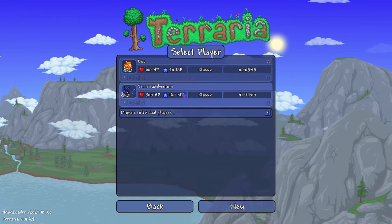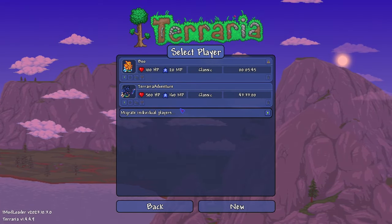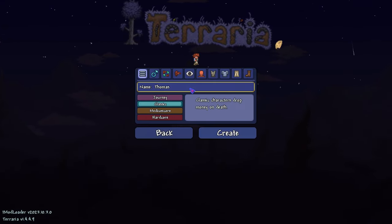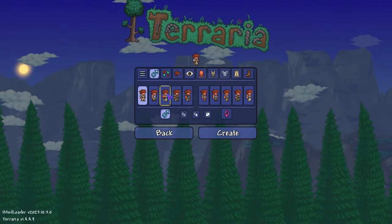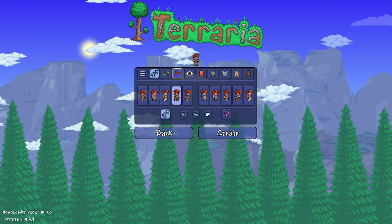We have Boo — obviously Terraria Adventures — but we're going to make a new one. This is going to be Thomas. We're going to keep it Thomas, plain and simple, only because I don't really want to name it anything special. We're going to go classic because this is a complete series and I want to be able to keep my character. I like the robe, so I'm going to go ahead and skip all this.